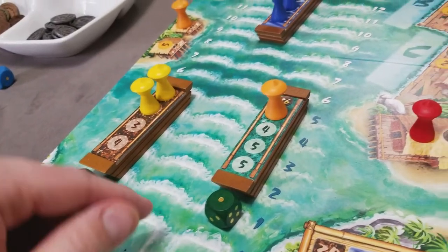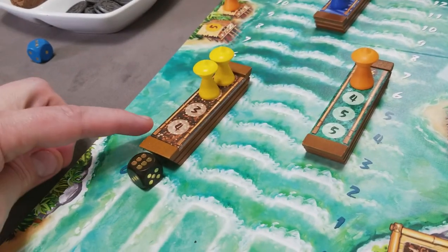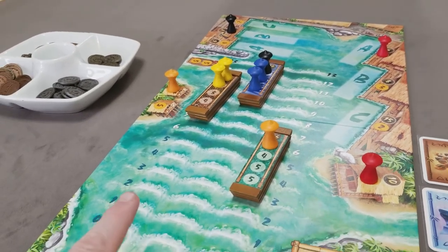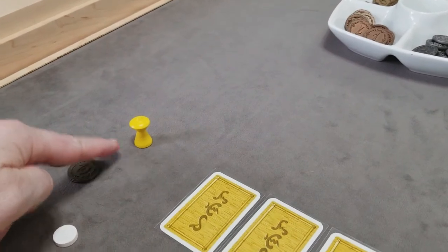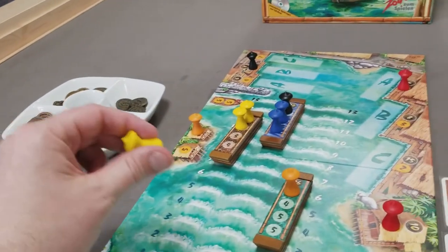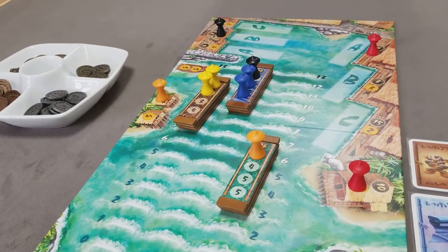Next the harbormaster advances the other boats and resolves the second round of dice rolling. We then go to the final round of placing pawns, again starting with the current harbormaster, placing on any empty spot and going around the table clockwise until all players have placed their final pawn.